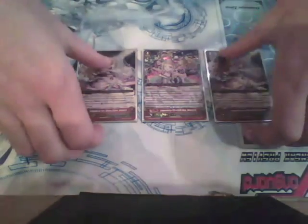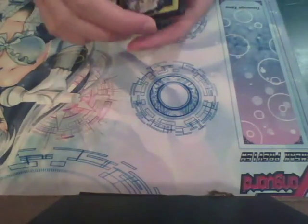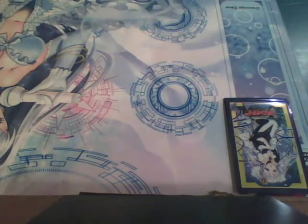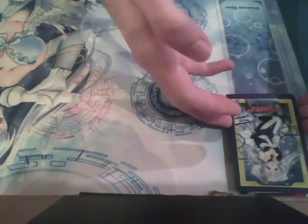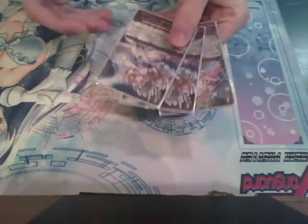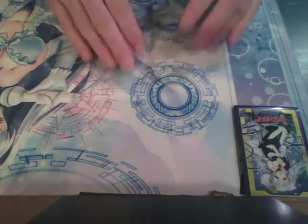So now let's talk about the G Zone. At the beginning of the game, you take all your G Units, up to 8 of them, and place them in your G Zone. It's a special new zone that is just above your Damage Zone. Now there's two parts to the G Zone. Firstly, there's the face-down G Deck. Now it's called a deck, but really it's more like a second hand. You can pick it up, you can look at it, you can change the order of the cards, but your opponent cannot read or see the information of the face-down cards in the G Zone. It has all the same properties as your hand.